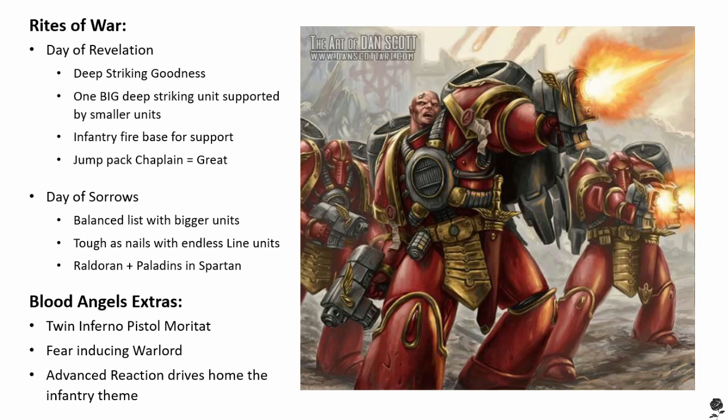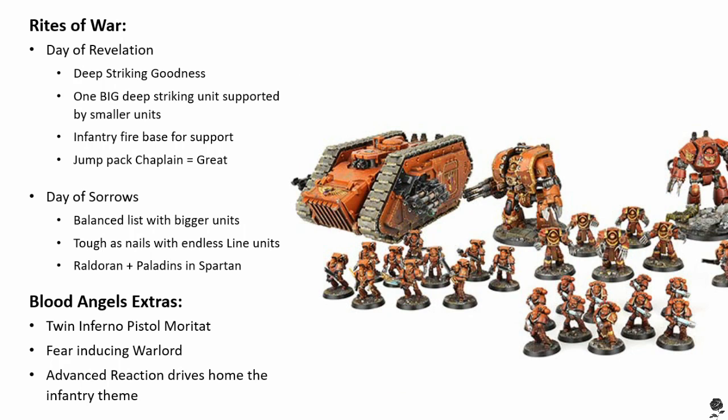Heavy support squads — here's a nice spicy one: take a squad of lascannons, 10 is always the right number of lascannons to take. Then take a Librarian as a non-compulsory HQ — you don't have to give him a jump pack — stick him in there and give him the psychic power where he gives precision on either a six or a five plus. If you pass the psychic check, your unit of lascannons can take out that Master of Signals and your Day of Revelations is looking a lot better. Snipers do it too, but I love sniping lascannons because I'm a monster.